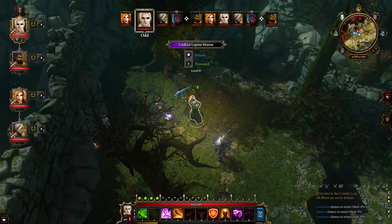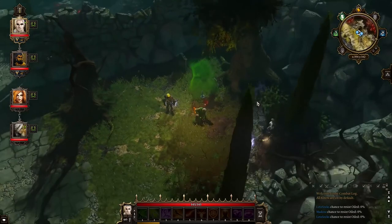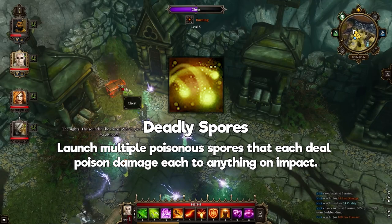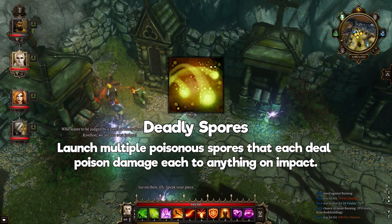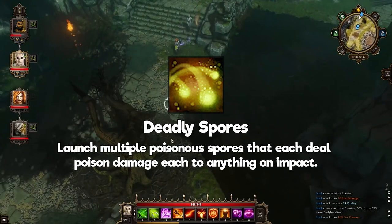Next are the Master Skills — these are game-changing, powerful skills and you can take two out of four available. Most if not all skills present in the Master Skill line are incredibly useful in many ways. First is Deadly Spores: launches multiple poison spores that each deal poison damage on impact. It's a great skill to start a fight with — it poisons multiple areas with poison clouds which explode with fire, causing both poison and burning. After that, use some of your oil spells to slow their movement, causing more burning, and wait for them to die.